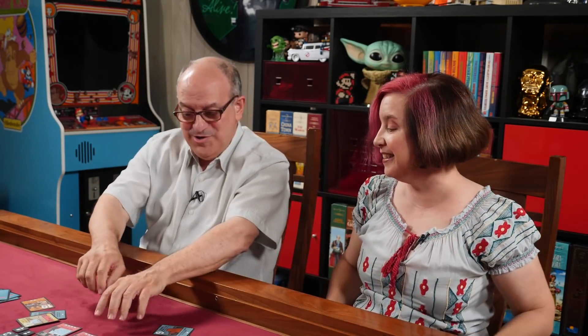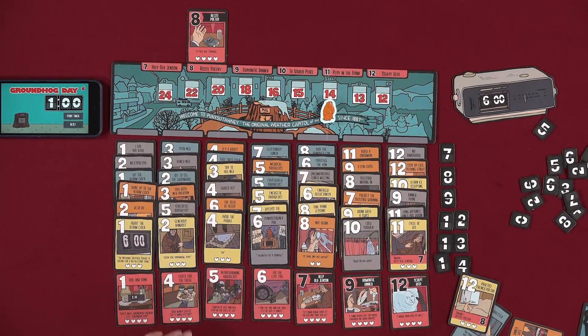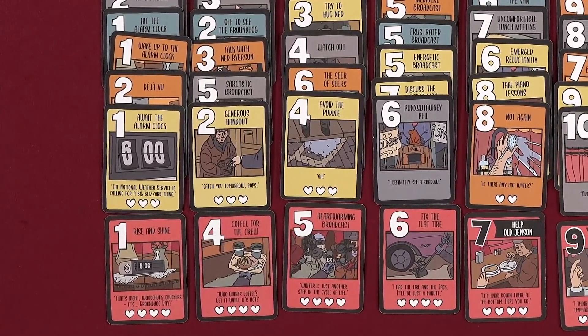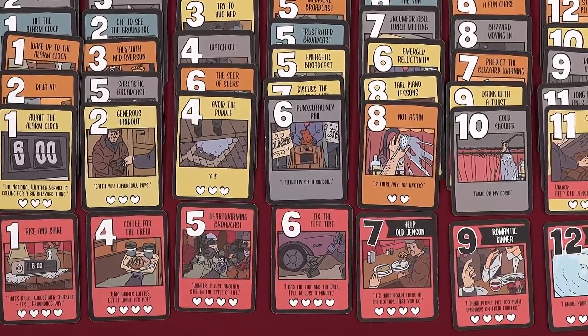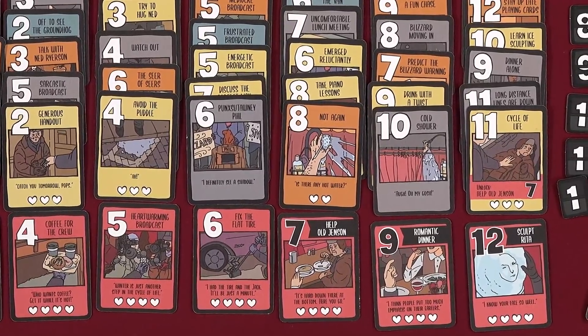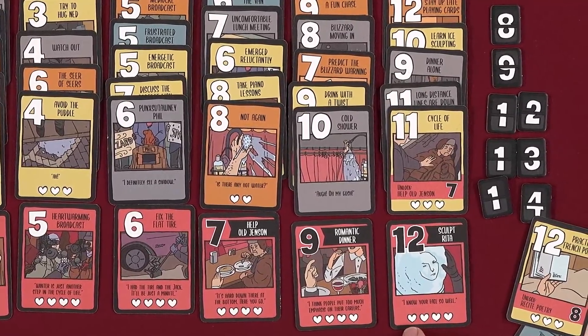Playing the round carefully, counting hearts. Did we make it? Yes! One, two, three, four, five, six, seven, eight, nine, ten, eleven, twelve, thirteen hearts — we made it! Reading: 'Deja vu. Sarcastic broadcast. Six more weeks of winter. Discuss the perfect man. Unlock romantic dinner. Card nine. Take piano lessons, play in the band — card ten. I am a celebrity in an emergency.' We've now unlocked eleven red cards.